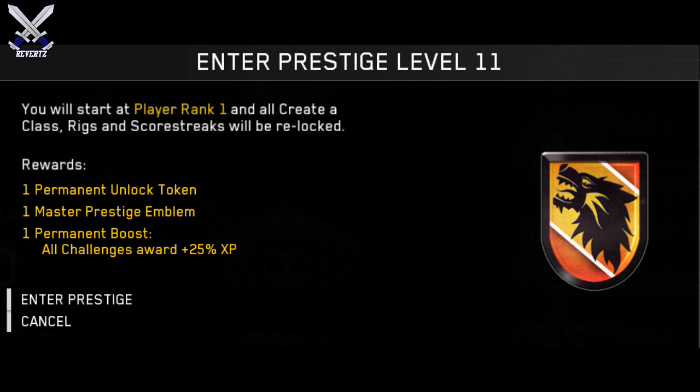Starting off with Master Prestige 11, we do have this little lion-looking emblem. Every single prestige here has these two common awards: one permanent unlock token and one Master Prestige emblem. But for the last award, it's going to be different for each prestige. For Prestige 11, we have one permanent boost: all challenges award 25% more XP.